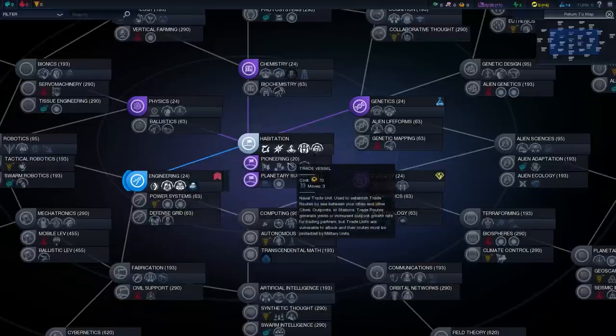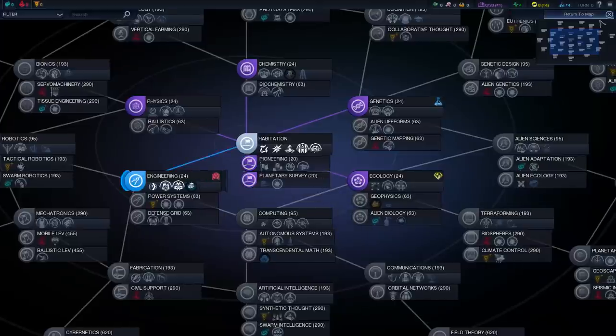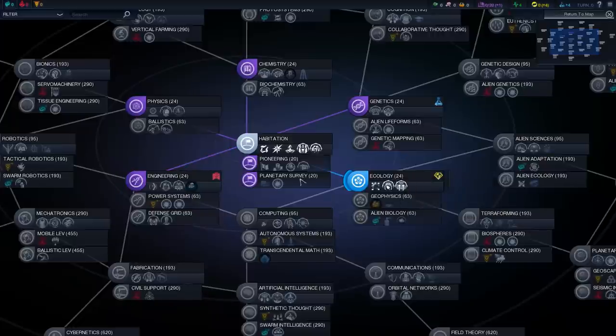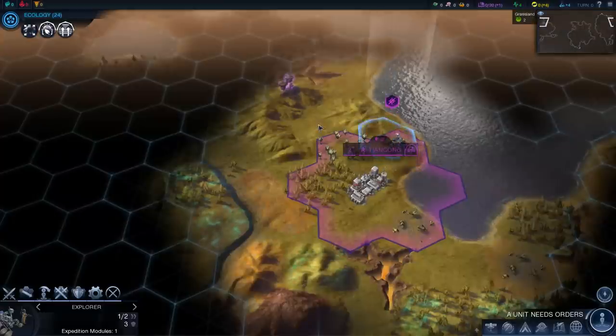In the center we have pioneering, which will allow us to send out colonists and set up trade, and planetary survey which I think allows us to transport our units on the seas. I think I'll go with ecology first and we'll gradually move from there.